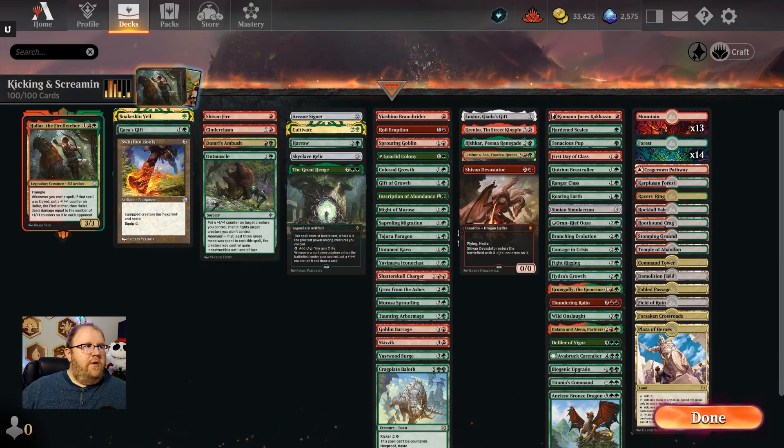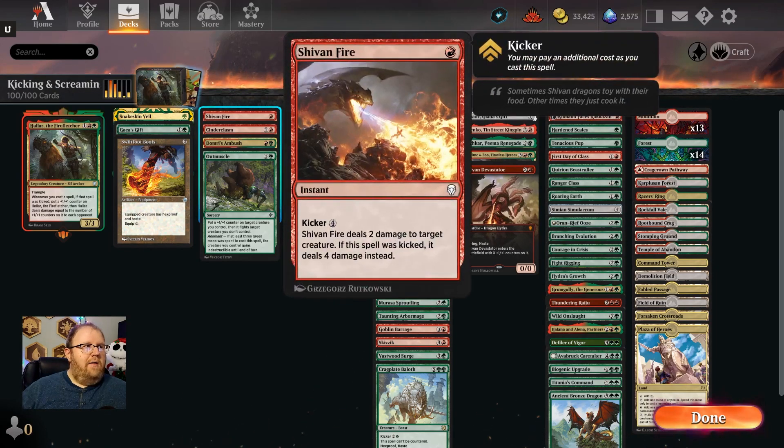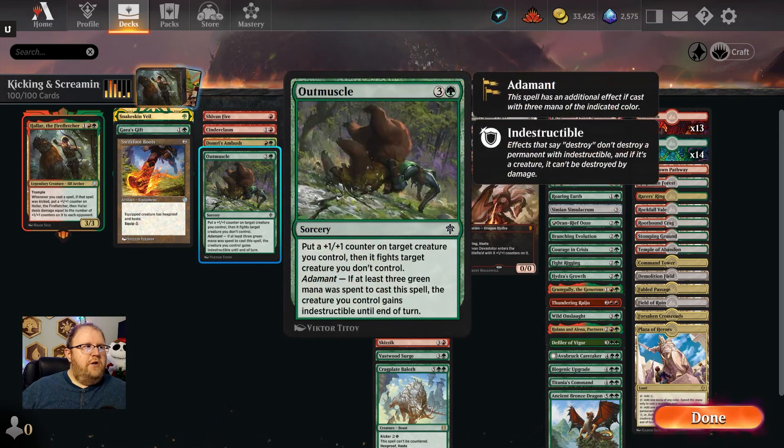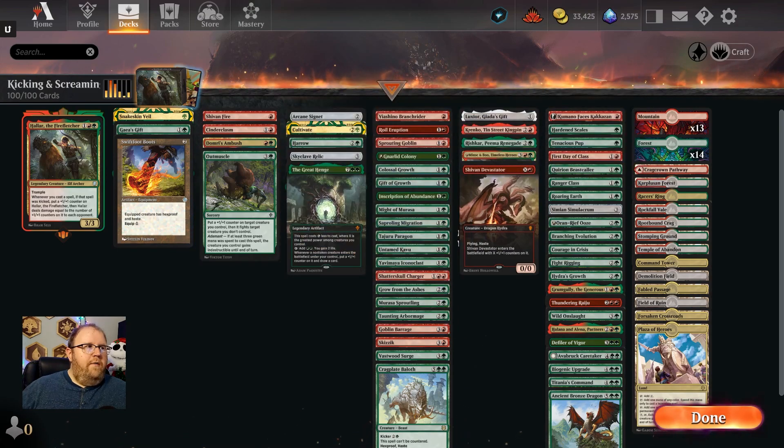Next we have some basic removal: Shiv and Fire, Cinder Clasm, Domri's Ambush, and Outmuscle — just your basic ways of getting rid of things via fight or a little bit of burn. I'll go over some things later in the outro that I probably should have had in here, and we'll discuss them.